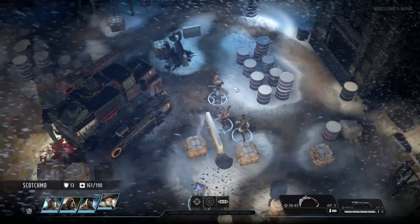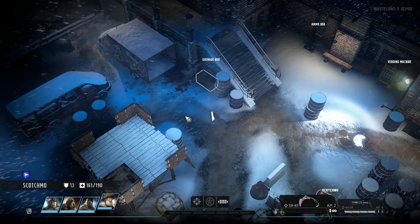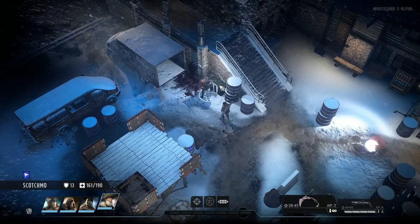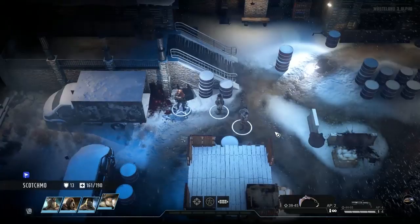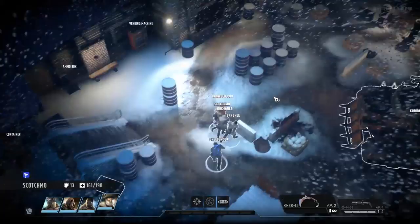First, though, there's actually something else I'd like to showcase. One of my viewers pointed out that there is actually a reason that some of these random containers have level 9 locks — it's actually to showcase the fact that you can use brute force to open containers, though I do suspect that in future builds it might actually damage or destroy some of the gear inside. It's also worth mentioning that you can actually smash open doors and gates as well, although in that case you may sometimes require explosives or heavy weaponry.